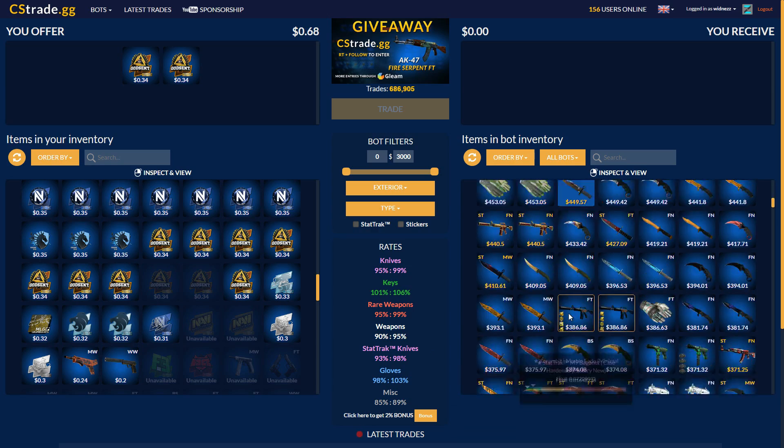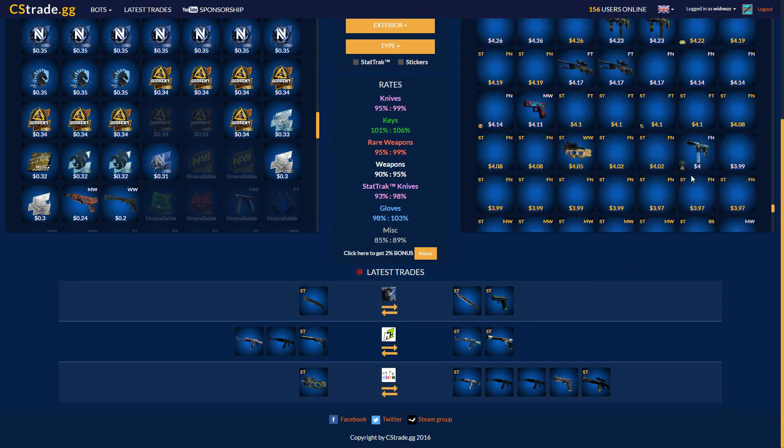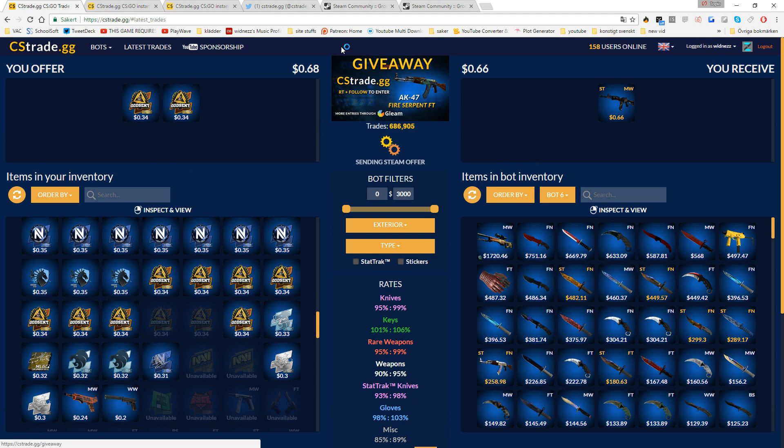I'll just showcase some small trades here just so you can understand how the site is working. I'll take some of my stickers right here and trade for something very small, just so you guys understand how the site works. I press trade and go out of full screen — you can see it loading and it will probably take a little bit, but you just have to be patient.